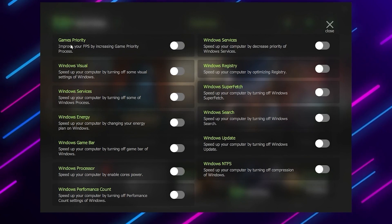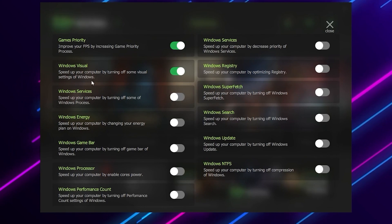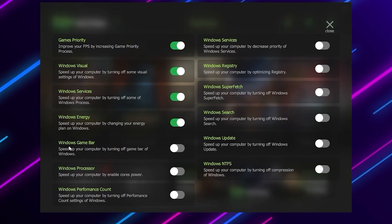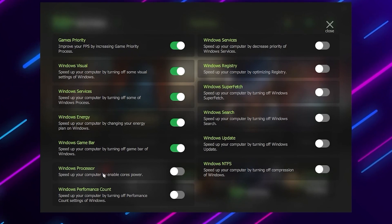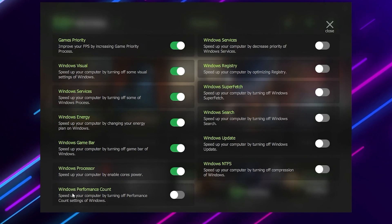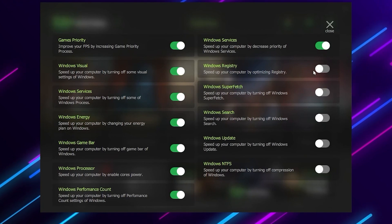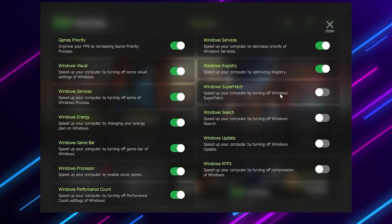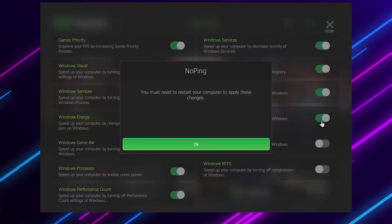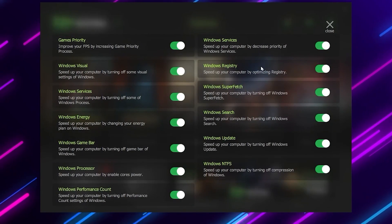Here you will find multiple settings for optimizing your Windows and gaming performance. Turn on Games Priority, Windows Visuals, Windows Services, and Windows Energy (your Windows power plan). Then turn on Windows Game Bar, Windows Processor for enabling all CPU cores, Windows Performance Count, Windows Services, and Windows Registry. You can read the description for further explanation of each setting. Turn on all the settings and restart your PC to properly apply them.